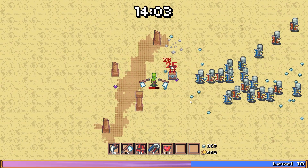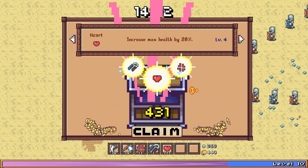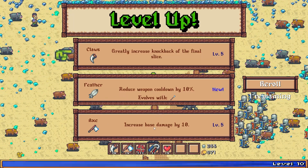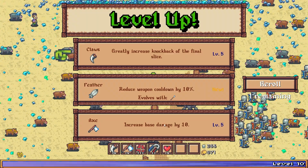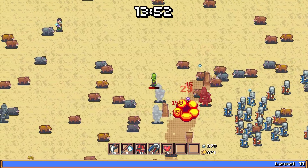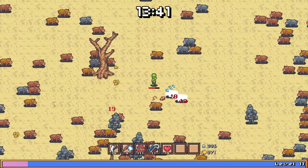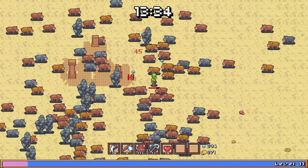Just coins in the chest. He's done, dude. We just want the Cannonball now. Where's my Cannonball? We're going to have to re-roll. Greatly increases knockback of the final slice — let's take the axe, more damage. Oh, it's stuck on a tree. Can I get some healing maybe? It's not going to help that much. Dang — at least the axes are doing really good damage, we got that going.